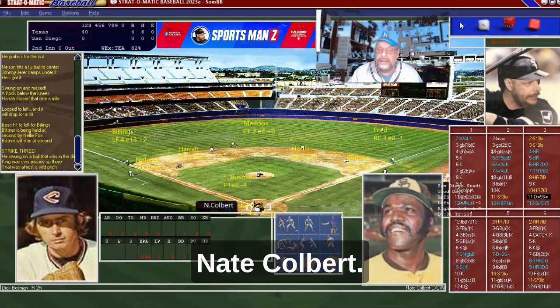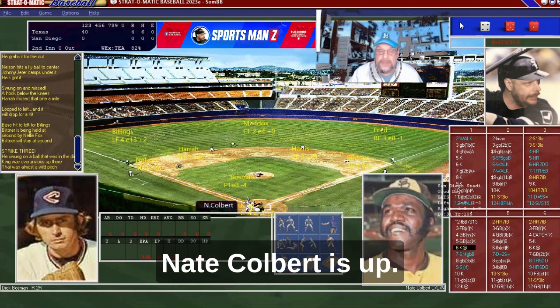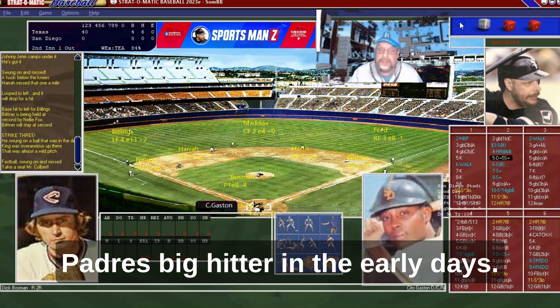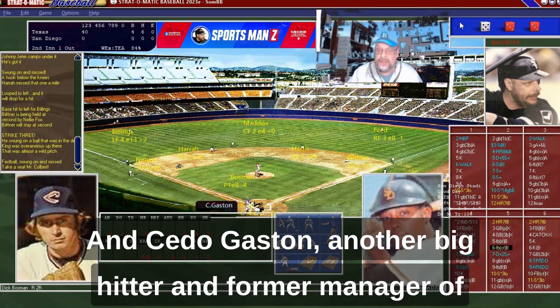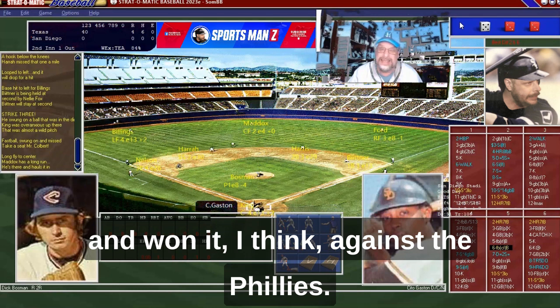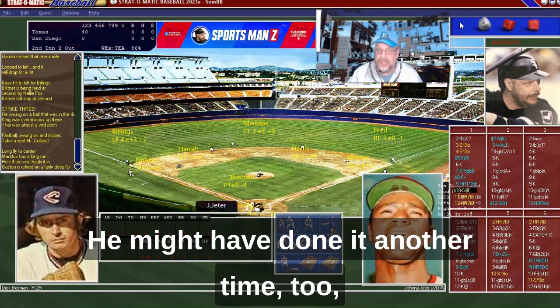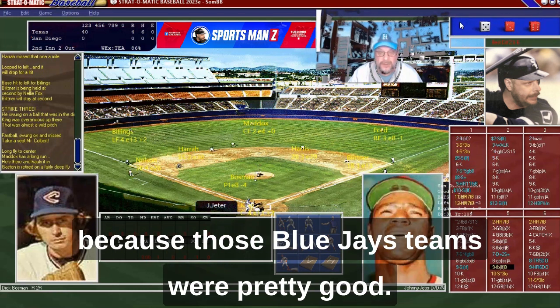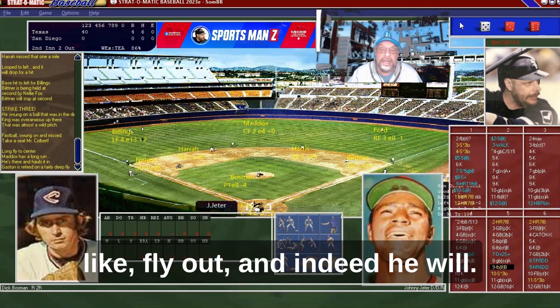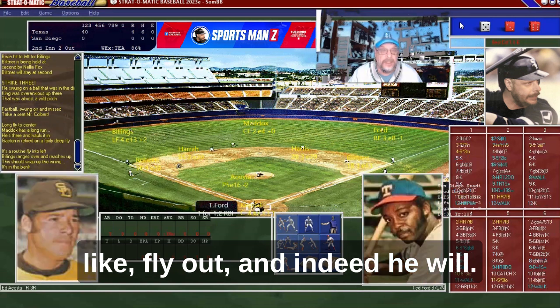Nate Colbert is up — he was probably the Padres' big hitter in the early days. And Cito Gaston, another big hitter and former manager of the Toronto Blue Jays — he took them to the World Series and won it, I think against the Phillies. He might have done it another time too, because those Blue Jays teams were pretty good. Johnny Jeter flies out.